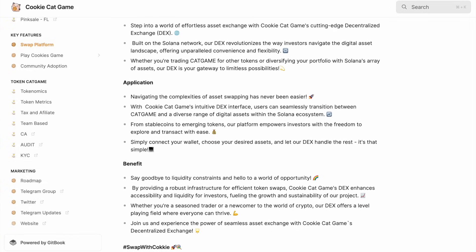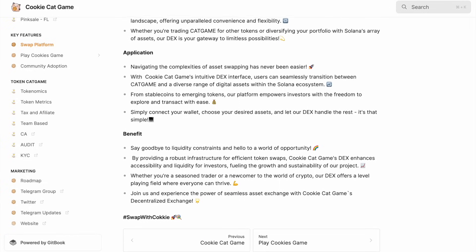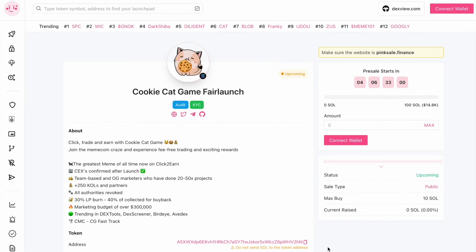Currently, the exchange is in the active development stage, and its launch will take place very soon. While the exchange is unavailable, you can purchase Cat Game tokens on the pre-sale page, which is hosted on the Pink Sale platform. According to information from the platform, the pre-sale will last for another four days, after which the team will begin token listings on various exchanges.